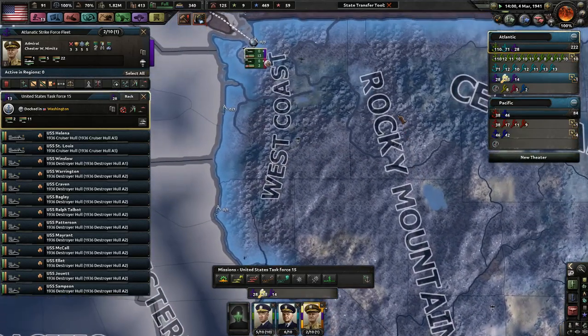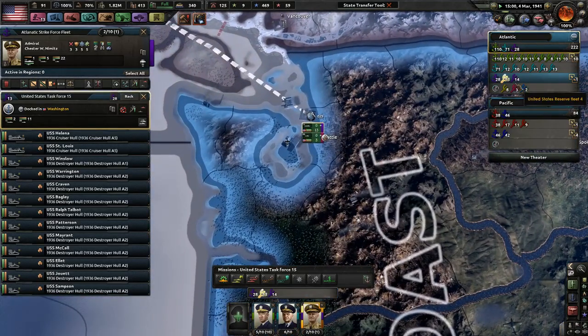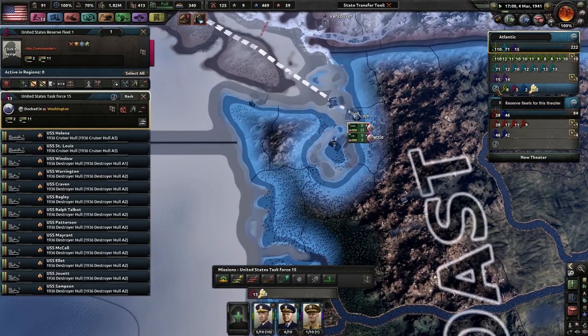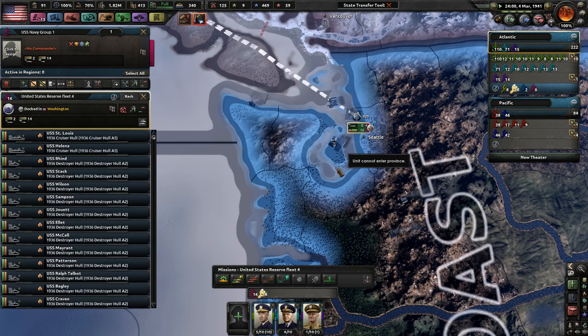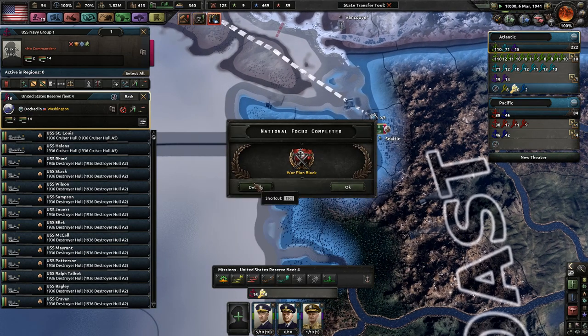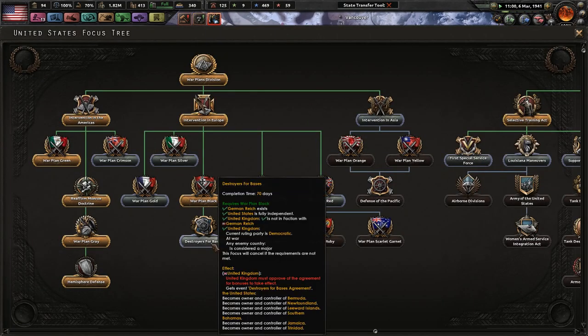I don't want you to be part of this group. You can just be in the reserves - reserve fleet. We've got plenty of light cruisers, plenty of destroyers. We've got War Plan Black, and now we're going to get destroyers for bases.